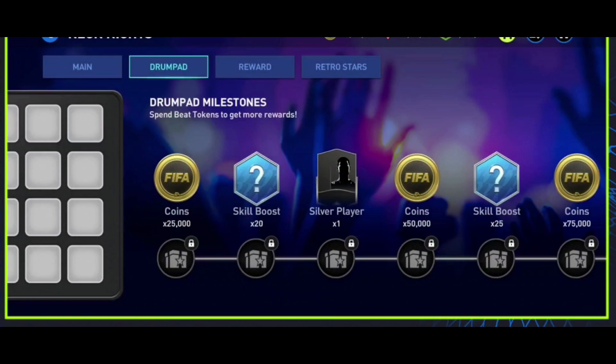If you have a beat token, you can maximize the level all the way to Level 4 and open the drum pad. If you have a beat token, you can immediately claim the player. That is really the structure.